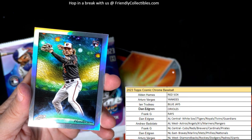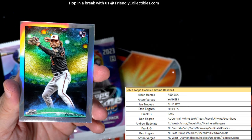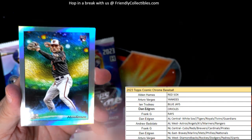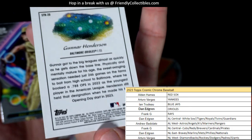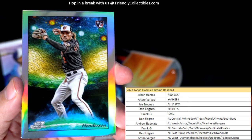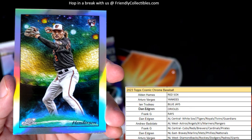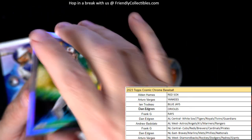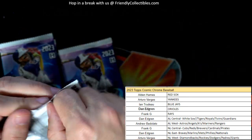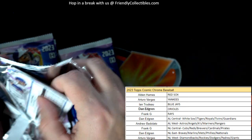Stars in the Night — so these are one per box, and that's a Gunnar Henderson! This one is going to resell really well, and this is going to Dan. So there you go man — the Orioles spot paid off! You got a Gunnar Henderson Stars in the Night. I think these are somewhere in the $50 to $100 range raw — take a look, let me know. Those are sweet, and they're one per box.